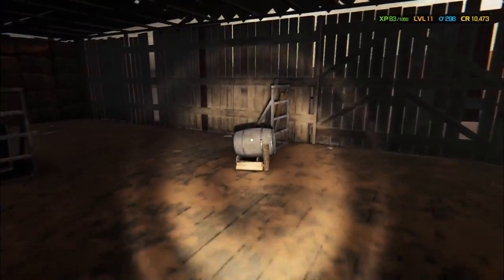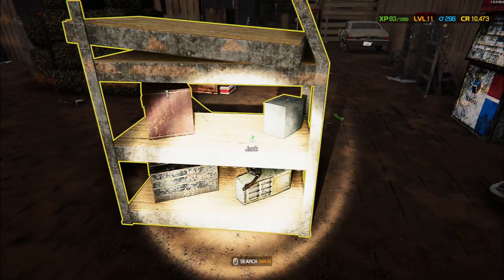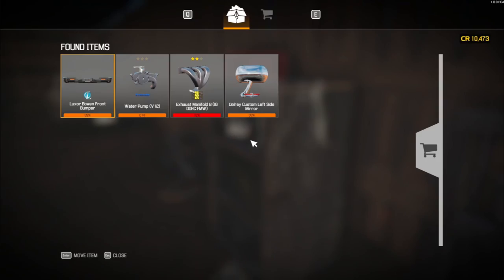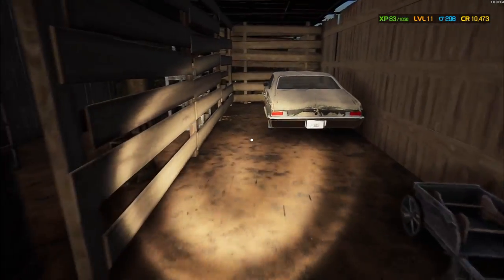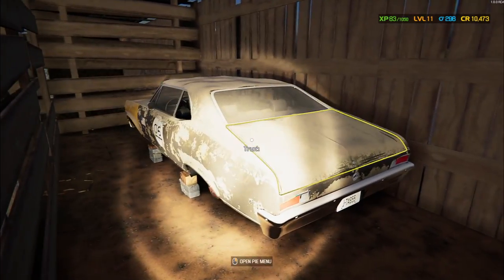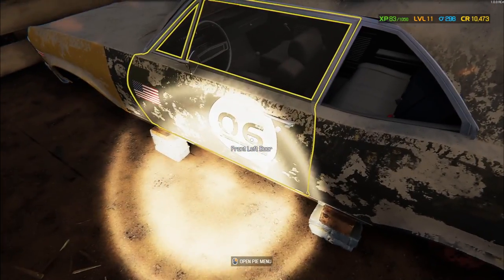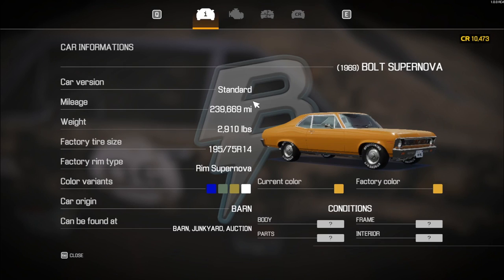The prize is — oh wow, there's one there! Oh, there's a car. I'm almost scared to go near it because it's like — don't start on me or I'll run away. It's on bricks — that's not a good sign. Look at this! Look at the decal. What are you? A Bolt Supernova? Dude.